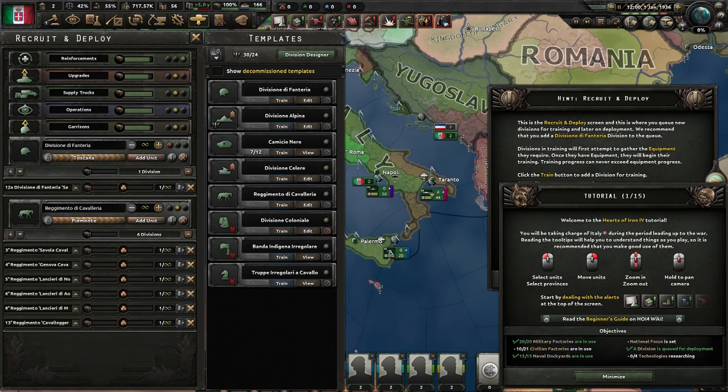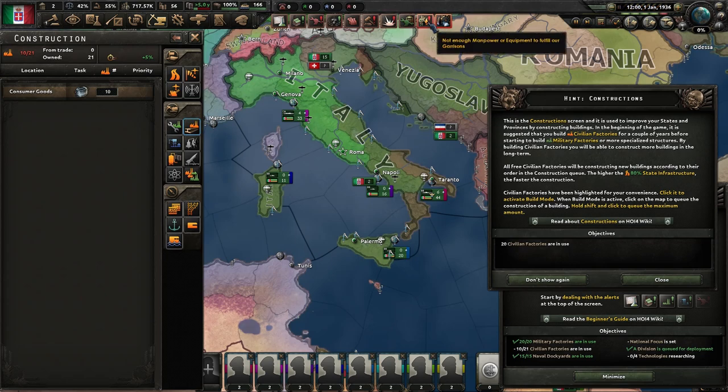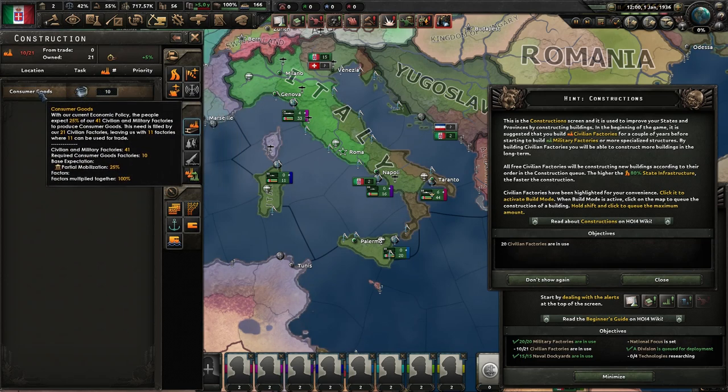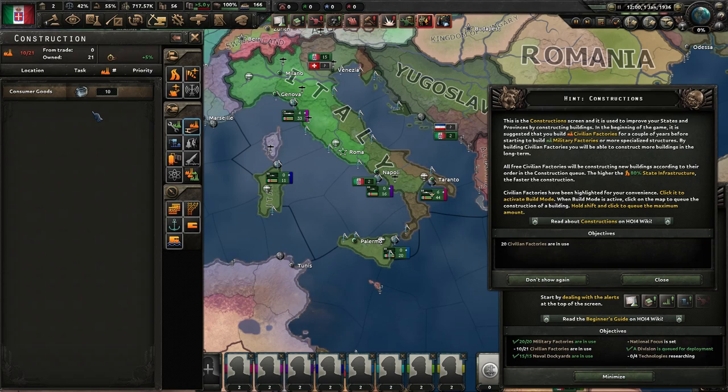Now let's take a look at civilian factories. Up on the top, you see a factory icon that's different from the military factories one — that's your civilian factories. Click that and you see tooltips pop up. They are very useful — just about anything you mouse over in this game, if you let the cursor sit there for a second, it will pop something up. Back to civilian factories: it says 10 out of 21 are in use. Right now 10 go to consumer goods, and that changes based upon different factors in the game.